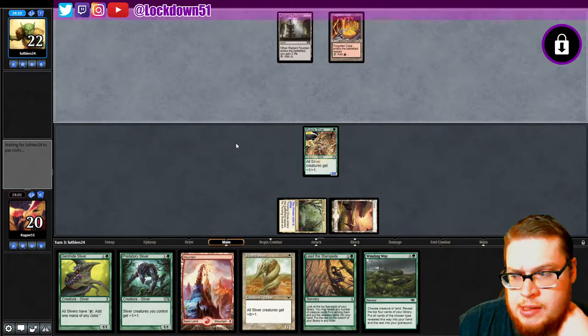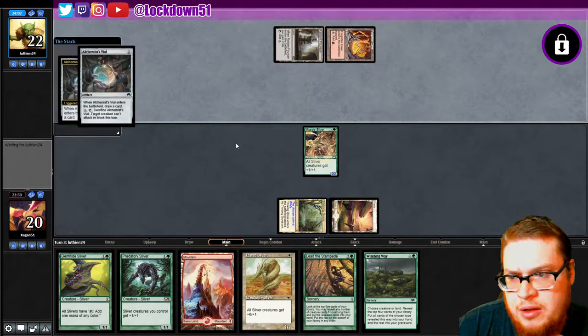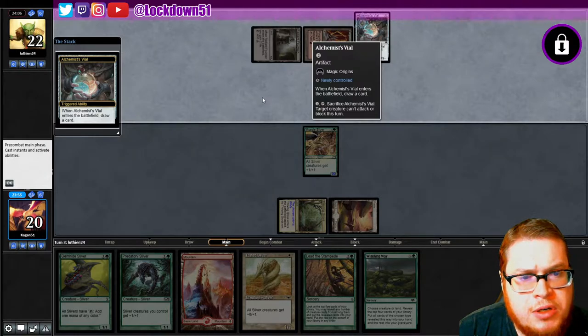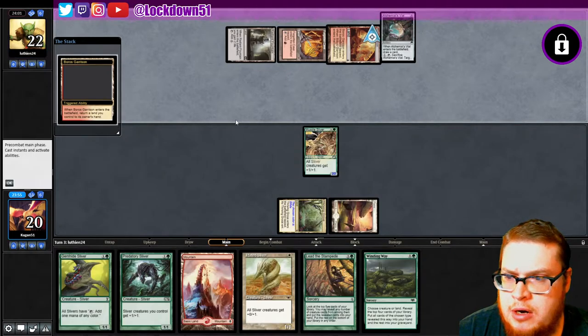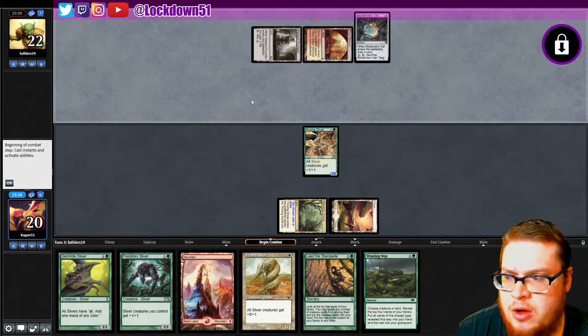Fountain Alchemist Vile — draw a card, target creature can't attack or block this turn, when you sack it for one and tap it. And a Boros Garrison! All right, so we got the Boros — I called that a little bit.